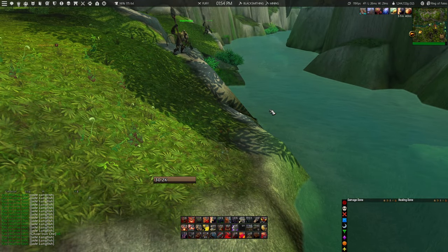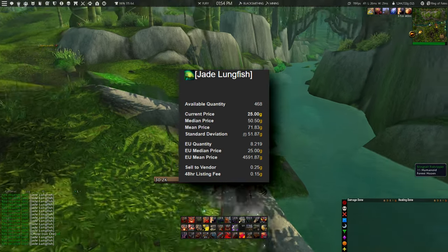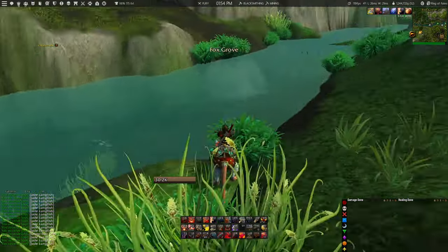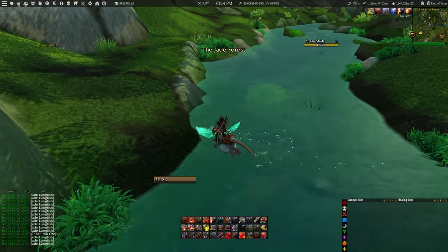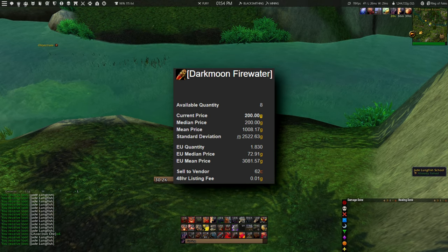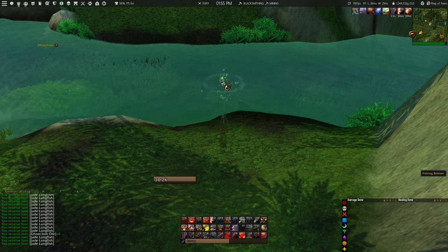The jade lungfish is currently sold for 25 gold each, and you can easily catch up to 175 fish per hour, bringing the total to 4,300 gold from the fish alone. On top of that, the older version of the Dark Moon Firewater sells for around 200 gold each. There are also other materials along the way, such as ghost iron ore and other ores found inside the sealed crates.